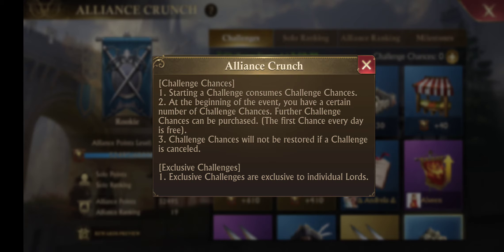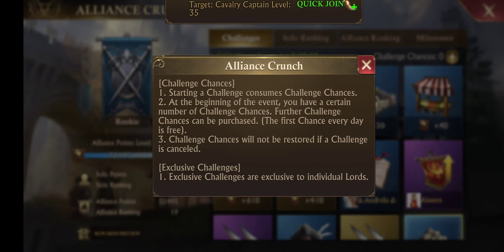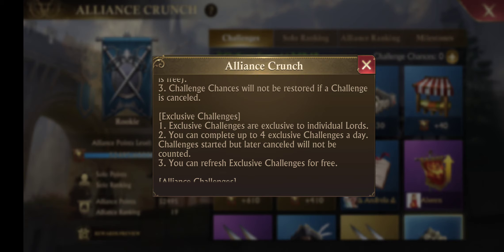You're not able to complete any accepted challenges if you leave your Alliance during the challenge stage — that means if you accept the challenge then leave, you can't finish it for points. You get challenge chances at the beginning of the event. You can buy more with gold, and your first chance every day is free after you use up your initial batch. If you accept a chance and don't use that trash can to remove it after you've accepted it, you lose a challenge chance. But you don't lose one if you refresh your exclusive — you don't lose any chances for refreshing at all.